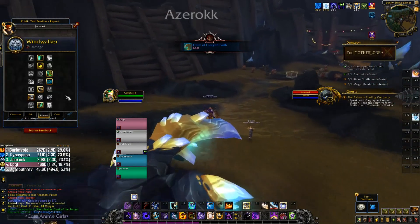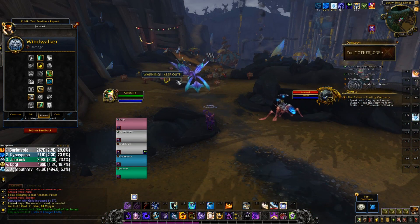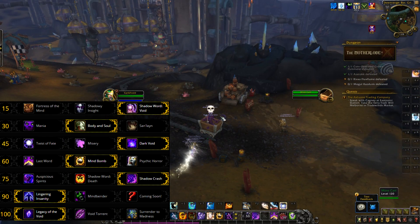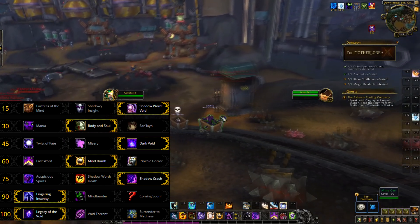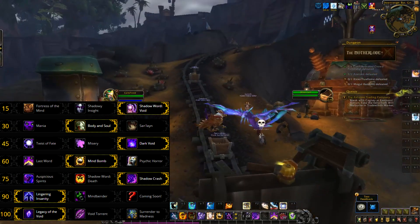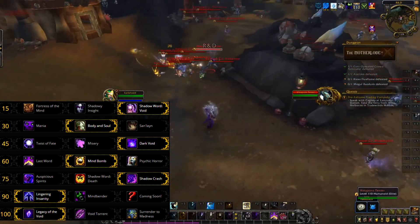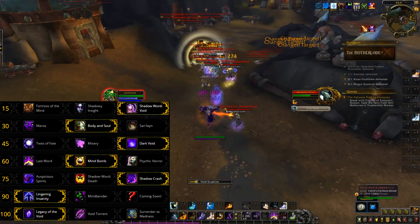Looking at the talents: some have changed to allow Shadow Priest to do damage in a lot of situations. At Tier 15, we see Fortress of the Mind, Shadowy Insight, and Shadow Word: Void. From my testing in the BFA Alpha, I've found Shadow Word: Void to be the most powerful, because having two charges on an ability is an extremely high amount of value — you don't have to cast them back-to-back for maximum efficiency. Shadowy Insight will be your choice for priority single target, Fortress of the Mind hopefully a single target option, and Shadow Word: Void your AoE or high-mobility pick.